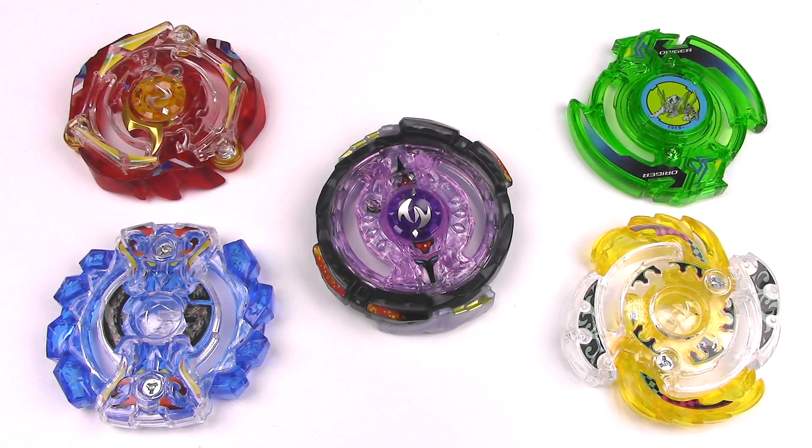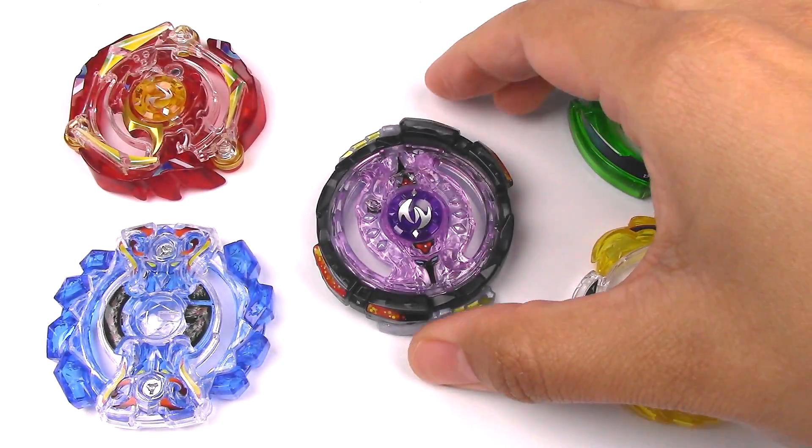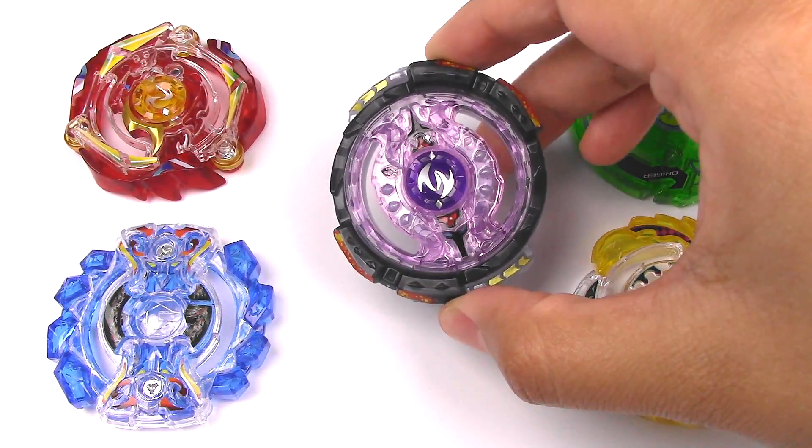Hey everyone, it's JoJo, and today I have Beyblade Burst Random Layer Collection Volume 7. These are only available in Japan. They come in these gashapon machines where you put in a coin and you have a chance of getting one of five layers. The prize layer in this random layer collection is this one here in the middle — Twin Nemesis.